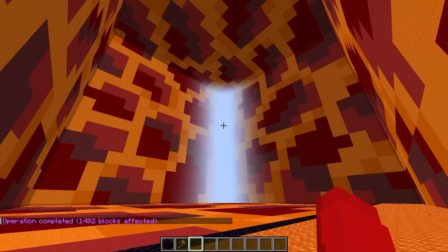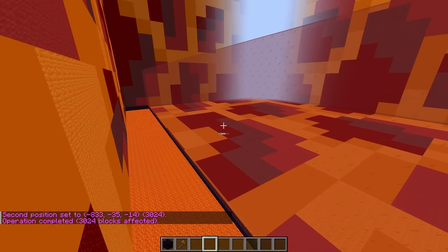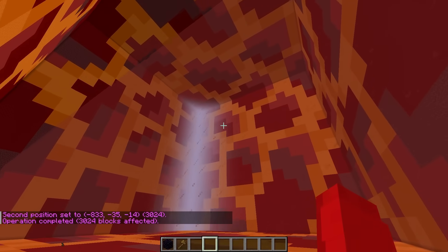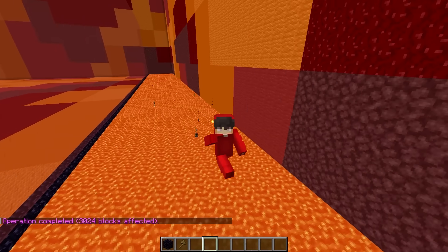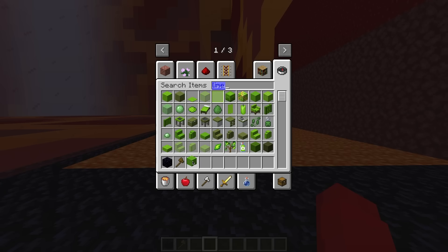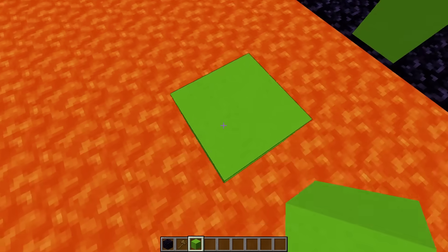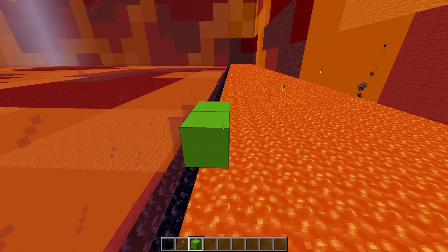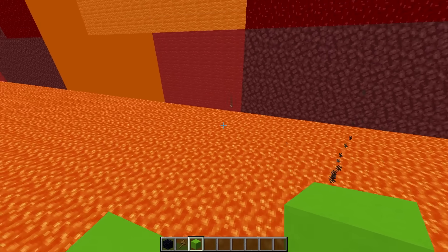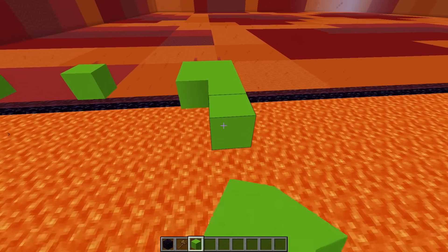I should probably build a wall right here. I'll make it out of red stained glass. There we go! Now you can't cross, but you can still see the entire block. This is perfect. Now for the actual parkour part. Let's grab some lime concrete and start the parkour right over here, so they'll have to go around up here all the way over to the wall. This is gonna be perfect.